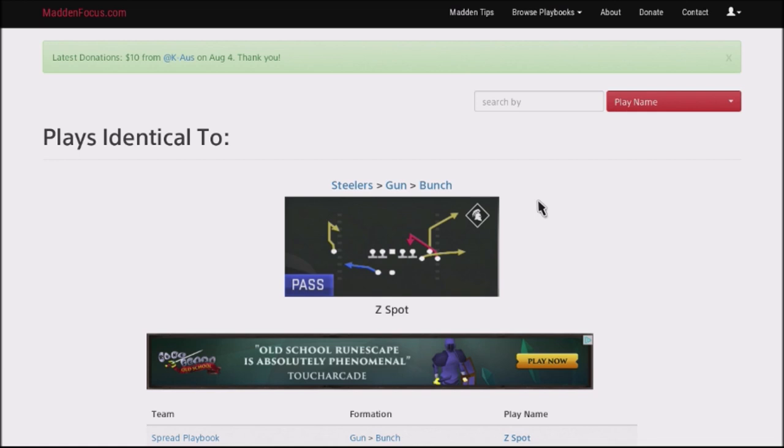I want to talk about a play that I have used in Madden, and it does work once again in Madden 20. This is an easy way to get a simple, fast two-point conversion or touchdown down in the red zone. This is out of the spot — it's a spot play, preferably out of the bunch plays. It could be a gun bunch, a single-back bunch, or an empty-back bunch. If you have three wide receivers off to one side of the field, this play is designed to give you an easy touchdown down in the red zone.